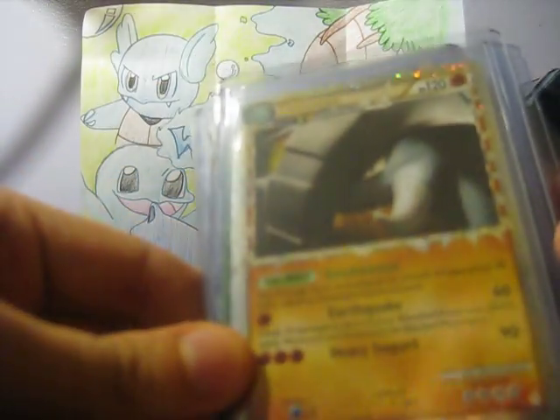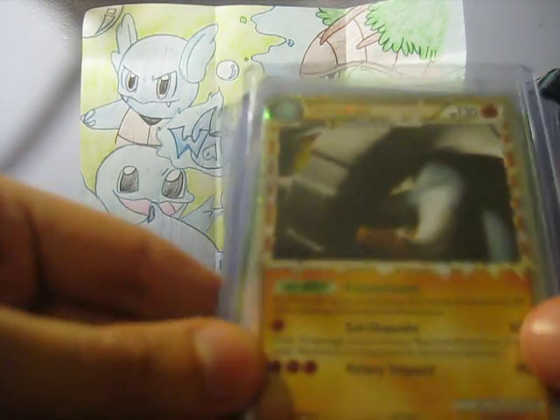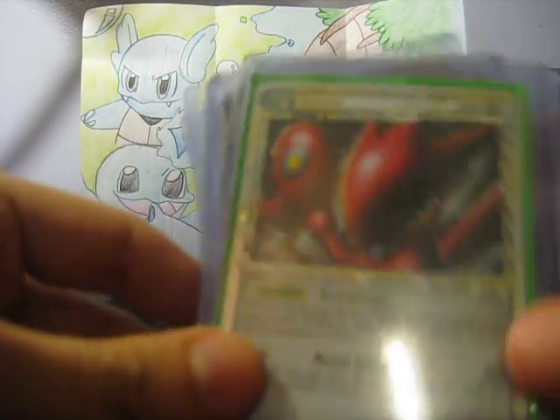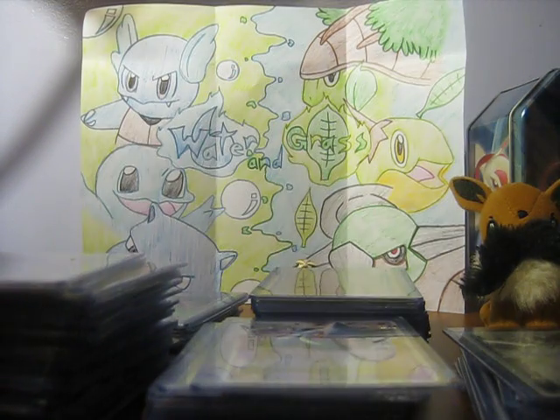And this Donphan Prime, which we love Donphan, but this card just isn't doing it for us, so this is for trade. And then back to this will-never-be-for-trade card — Scizor Prime. You can never — Slowking, King of Slowpoke. Alright, next.